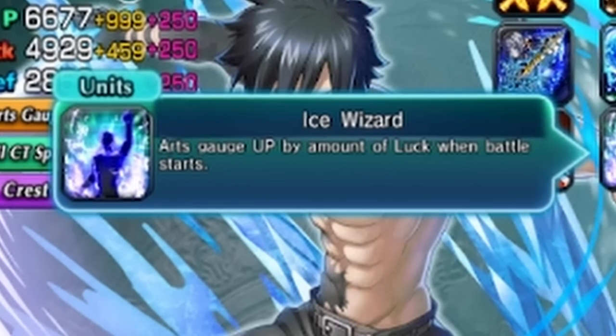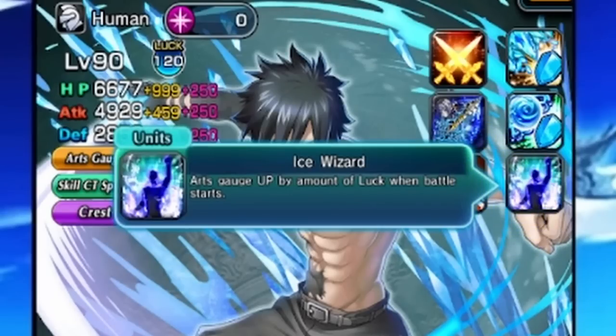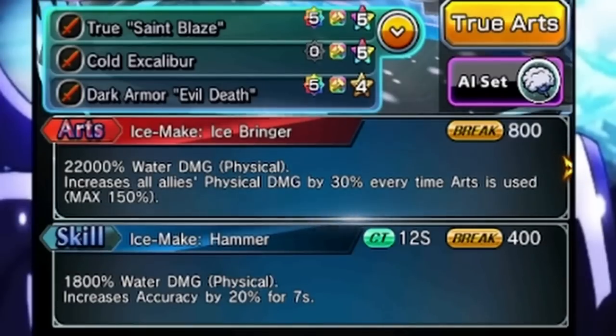The ice wizard passive gives him arc gauge up based on the amount of luck he has when battle starts. Now 'when battle starts' — for some of you that may not know — is every time you enter a quest, that is considered battle start. But every time you enter a new stage, that is also considered battle start.